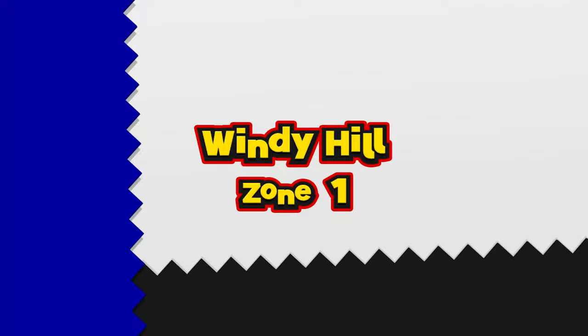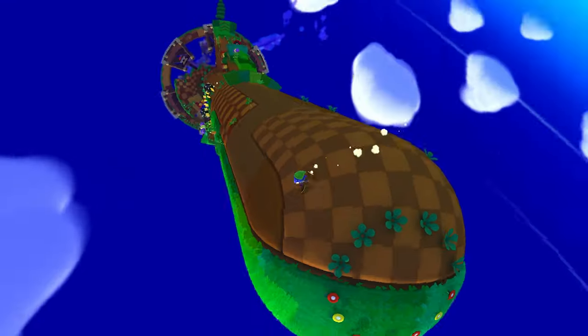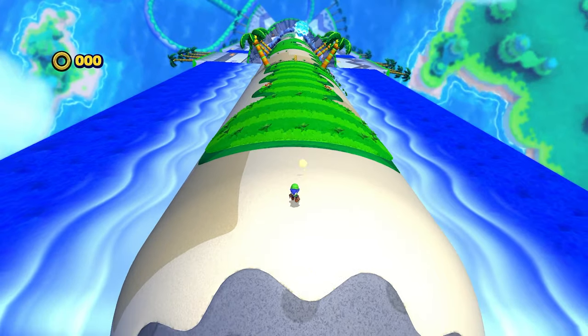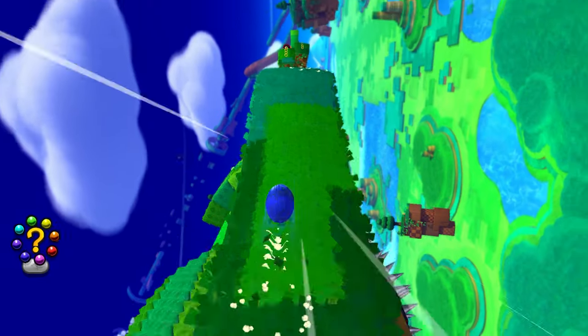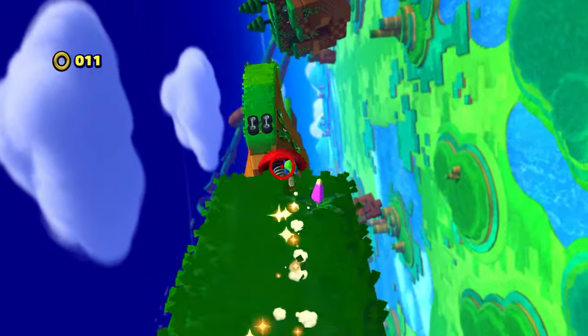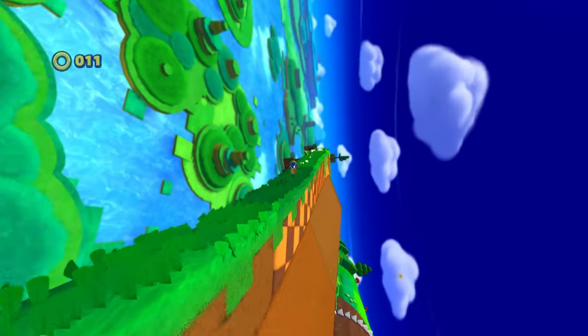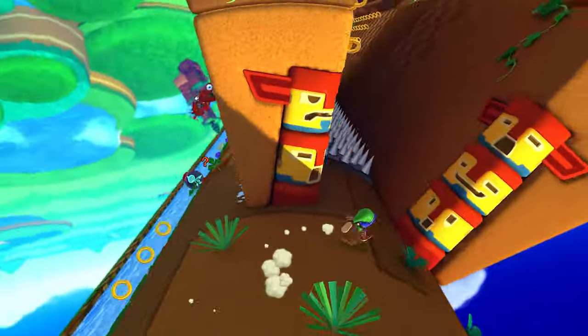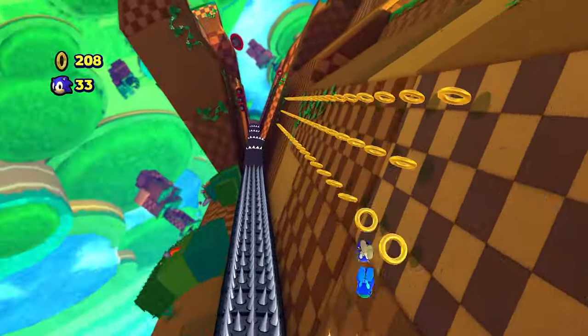In the outer tubes, the camera always looks forward and Sonic can't move left or right in them. When doing so, the tubes can loop or have walls to stop the loop. This type of level section features fast platforming — it's all about running forward and dealing with the platforming challenges right in front of you.